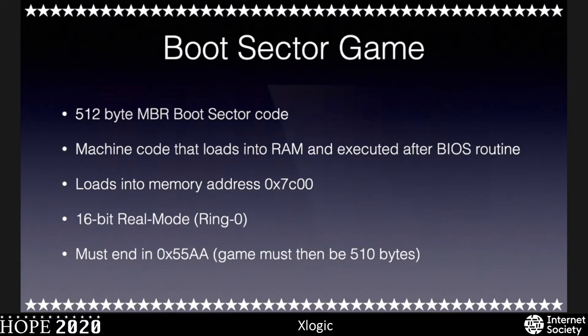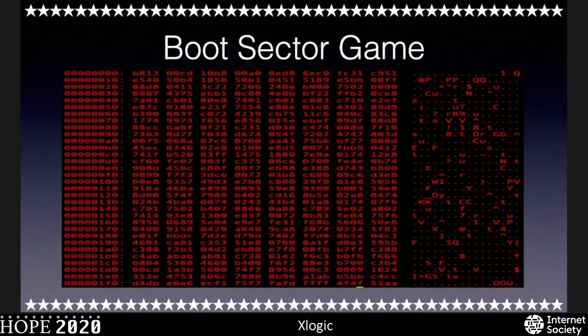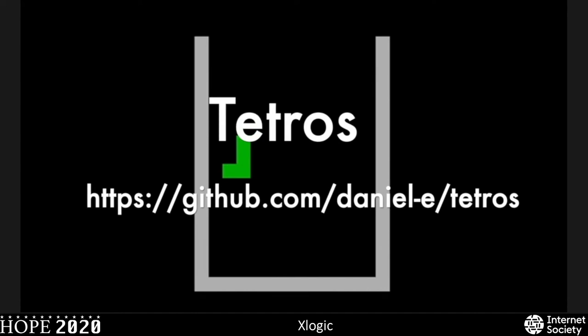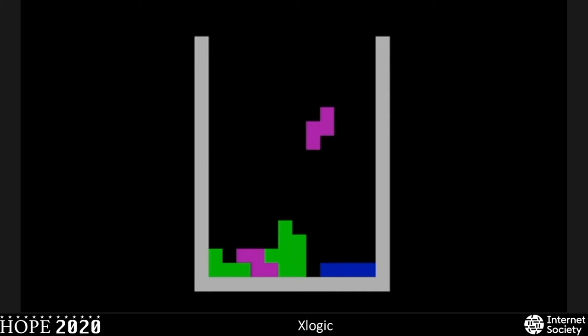Just to give some perspective, this is what a boot sector game would look like. We'll see this game later — it's the Cubic Doom game, which is like a 3D game. It's an amazing looking game for only being 510 bytes. So now let's look at a showcase of what these games really look like. This is Tetras, a full-color Tetris clone. It doesn't have a score or anything, but it's one of the older boot sector games that is out there.